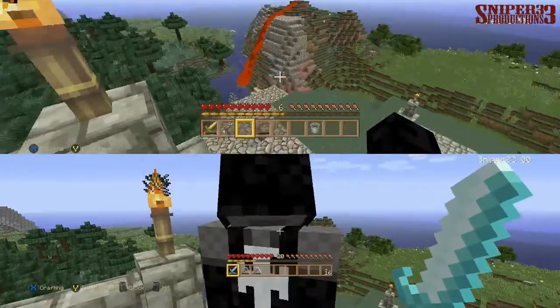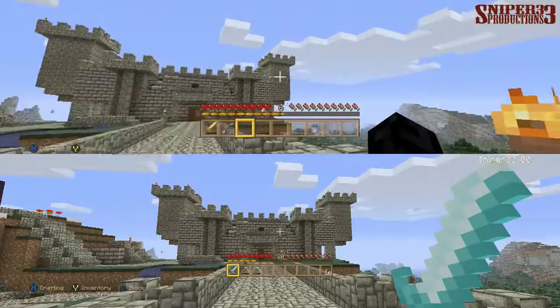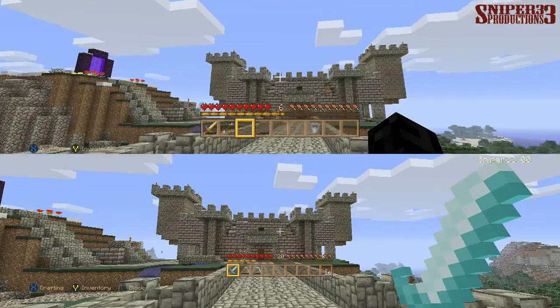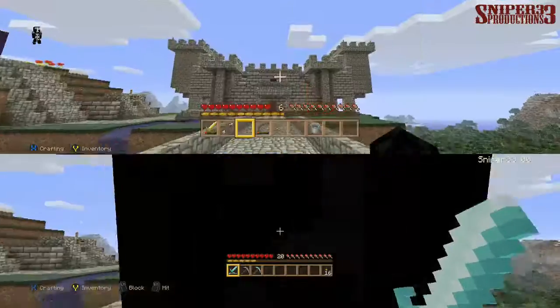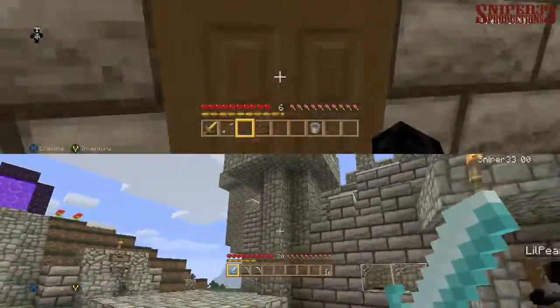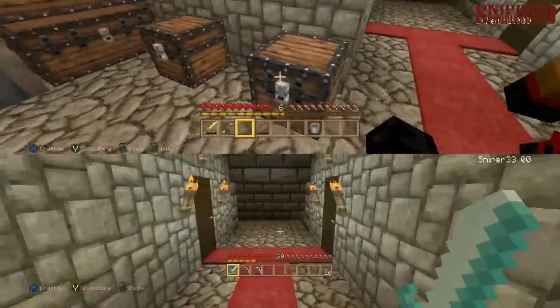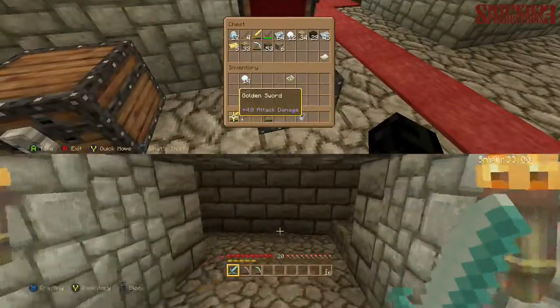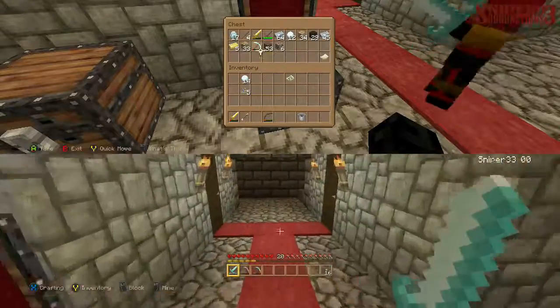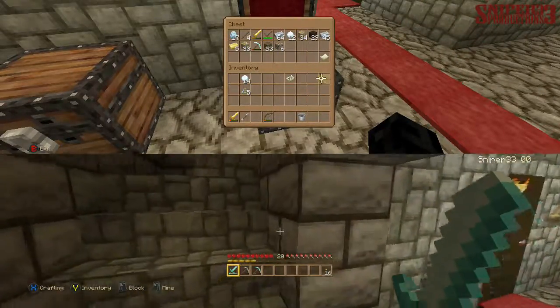Turn around — look at our house now! You actually made it look like a castle! I added a lot more stuff to it. I put some windows in the front, and then you can see all that on the second floor. Metal treasure chests — these look like pirate treasure chests! No, it's the same chest, they just look upgraded because of the texture pack.